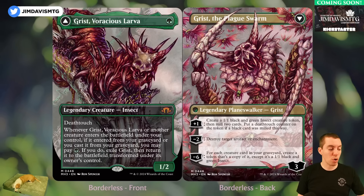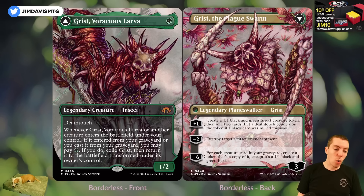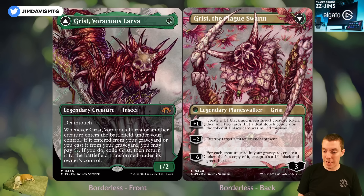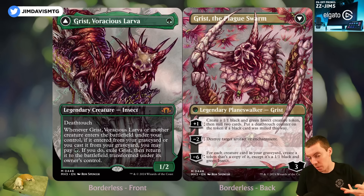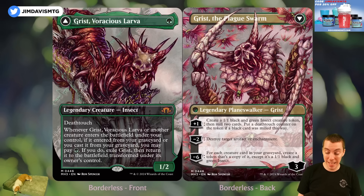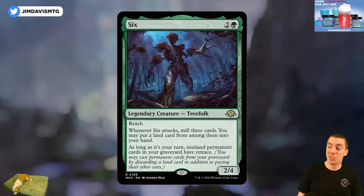We have Grist — one green for a 1/2 with deathtouch. When another creature enters the battlefield under your control, if you cast it from your graveyard, you may pay a green and if you do, exile it and return it — kind of a green-black graveyardy card with Blood Guest and friends. Flips into Grist the planeswalker, which has a plus two to make an insect, mills cards, and gets a deathtouch counter if a black card is milled. Minus disenchants a permanent and minus six makes a token copy of each creature card in your graveyard. A bit of a build-around but seems pretty cool.